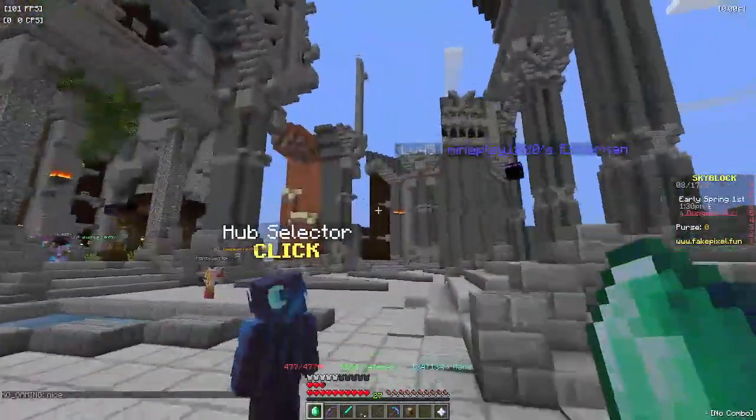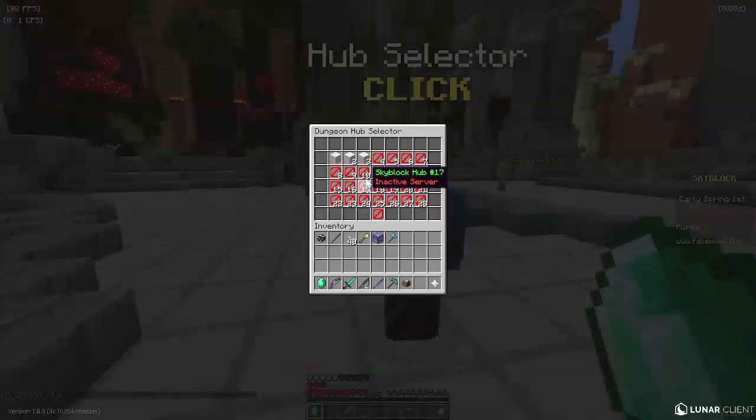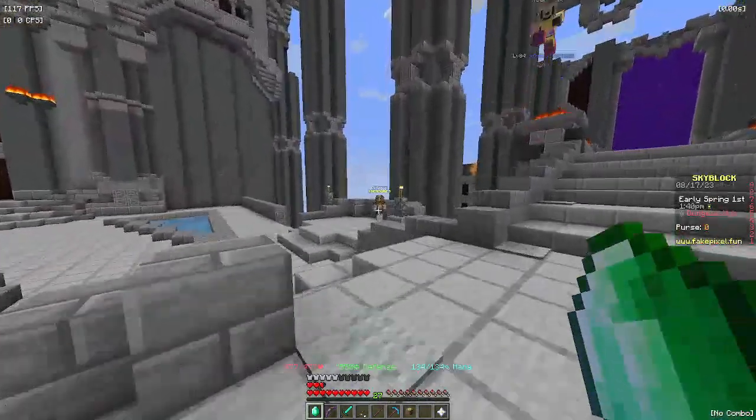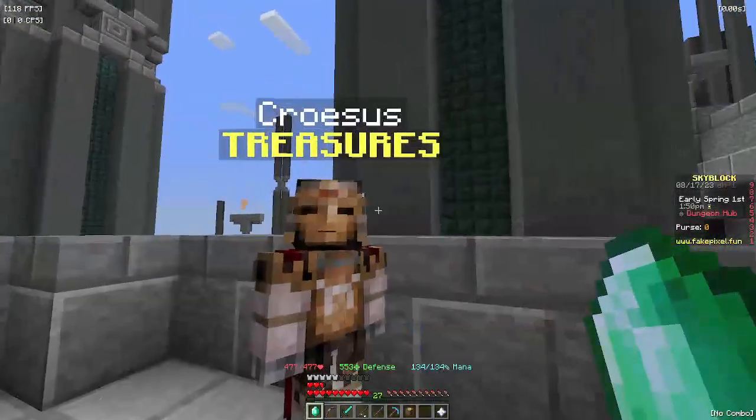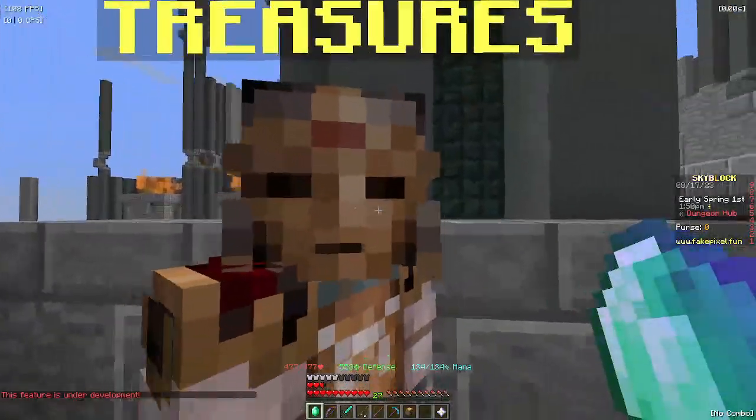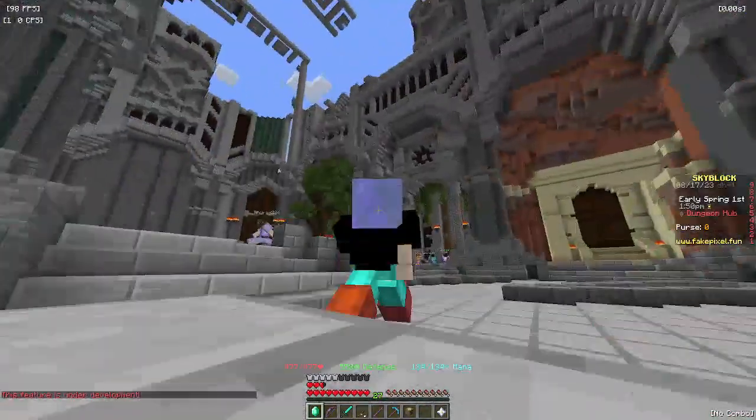The hub selector — here you can change the hubs. There are three hubs total and you can switch between them. And here is something called Treasures, I think, but it's under development right now.